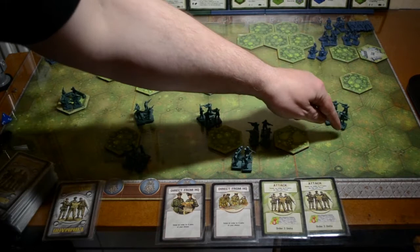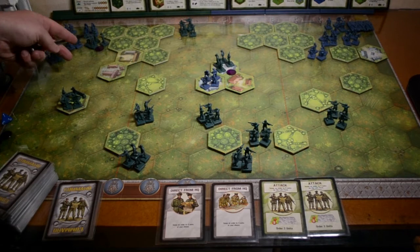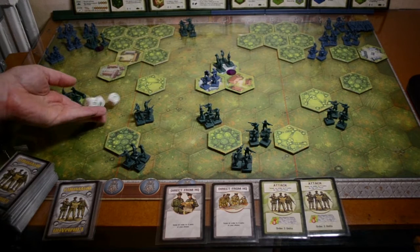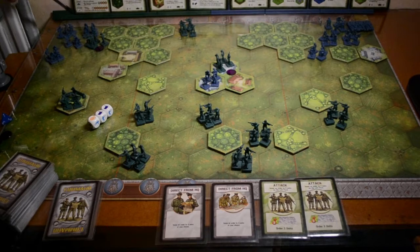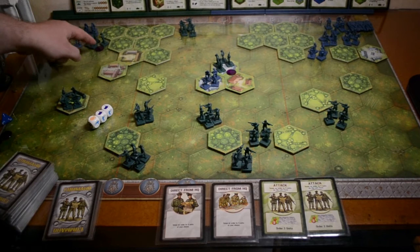These guys are going to fire on these guys. Because they're right next to each other, you get three dice. We've got one grenade and two flags - which is very good. That means we've bumped one guy off, and they need to retreat two spaces. But they can't retreat because of these two guys here, so they lose another two. Then these guys fire on these guys - but because they're in a building, it's only two dice. We get two soldier icons, so we bump two of them off.